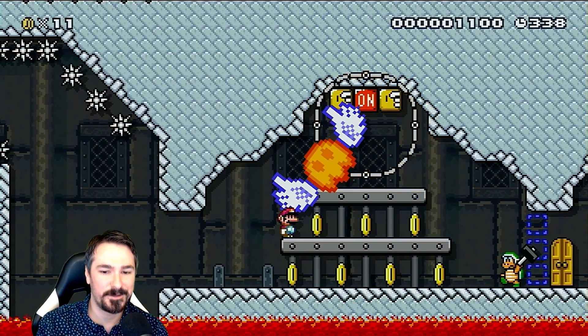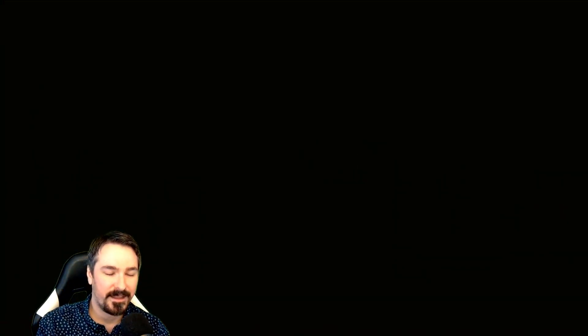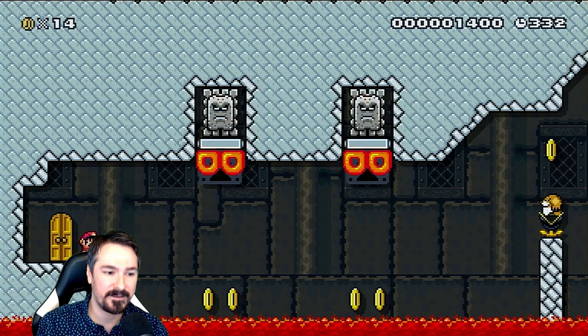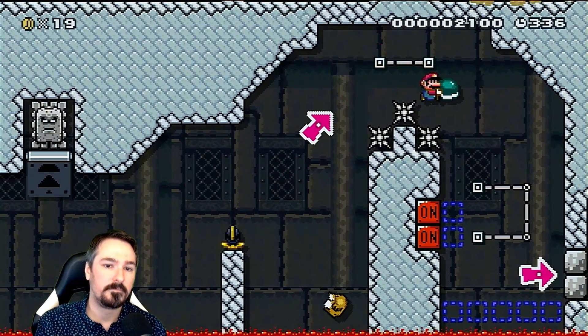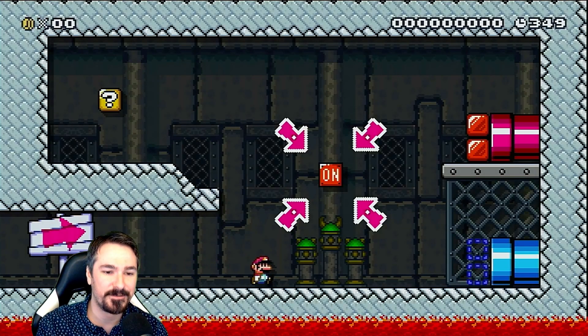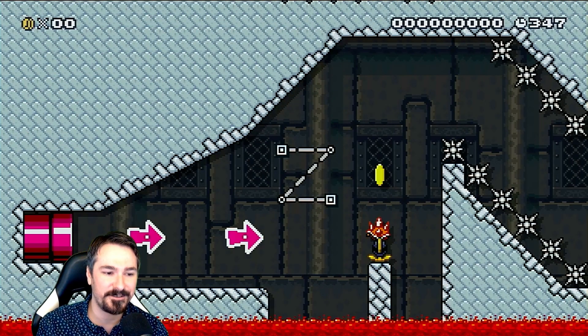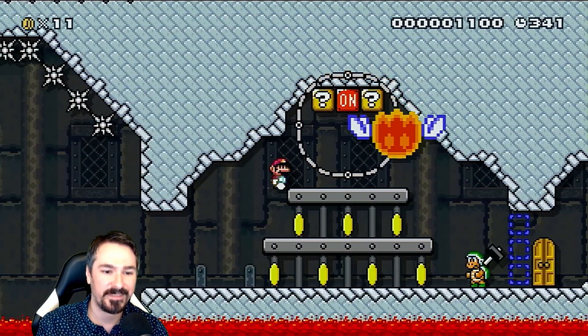I hate this hammer bro. Do your little hop so I can go around you safely. Oh geez, I almost didn't have enough time there. This is disgusting. I threw it too early again — why is this the worst thing ever? Add one more on/off switch, add one more tile so you have like a three-tile gap to throw that shell — that would be phenomenal, that would be just too good to be true.